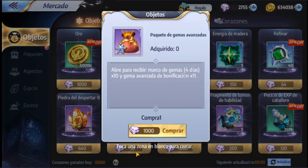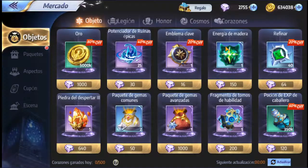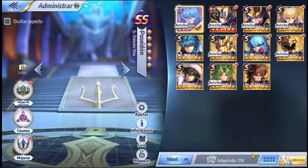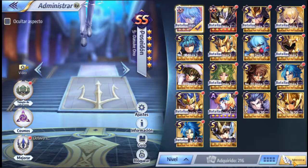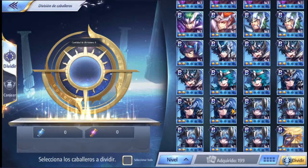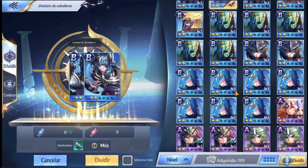You buy it and it will give 10, 11 gemas more. Look, it says gemas avanzadas de bonificación by 11 — it gives you 11 invocaciones more. Another way to buy is in the cámara. This is the only way to buy the gemas avanzadas for invocar: you go to the desarrollo, you go to administrar, divide, and in here you intercambias caballeros.